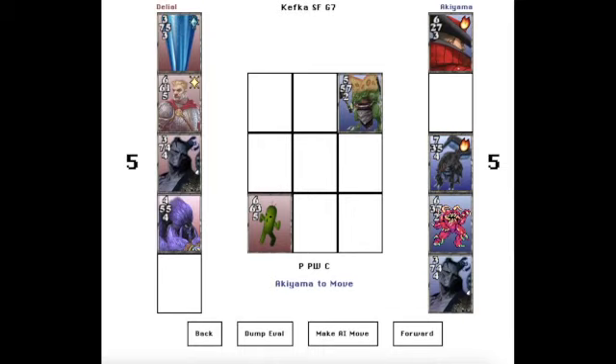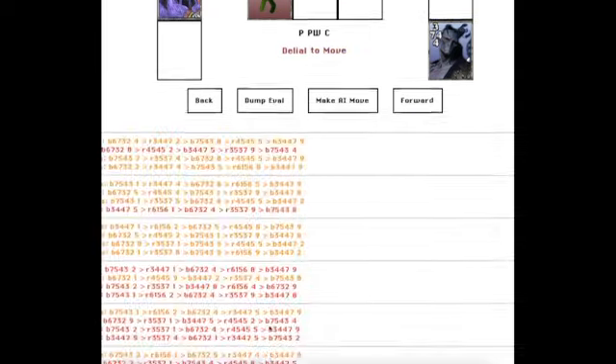Akiyama goes for safety. The other really natural thing to do is to put something in 6 — I'm not sure what, maybe one of the 6-7-3-2s. I'm not sure which you want out of your hand. Let's pick the one Akiyama played. I think this seems pretty natural. Let's see what the computer says.